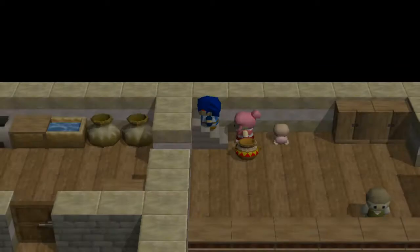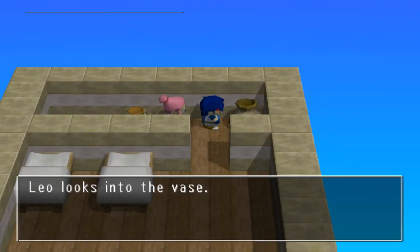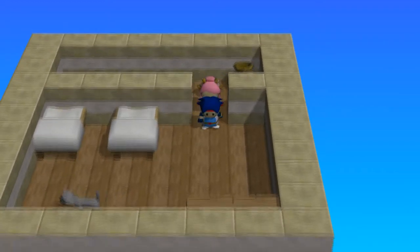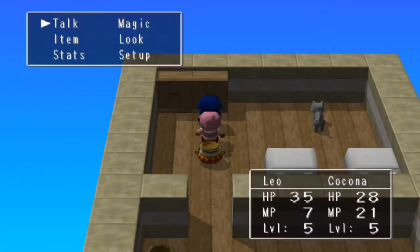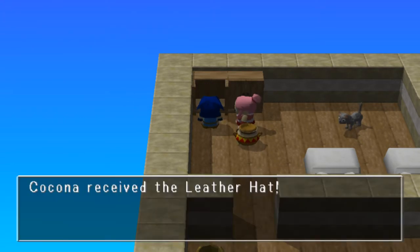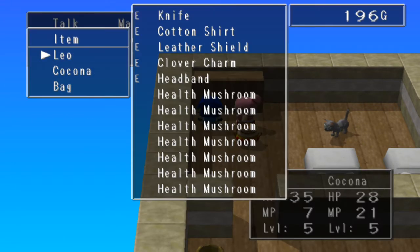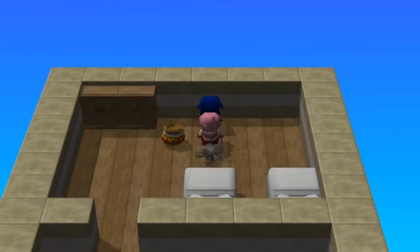Let's go upstairs and see what's upstairs. There's a cat up here. There's nothing in there. Oh, I got a hat — a leather hat. But I don't need it, because Leo has a headband that gives you more armor.